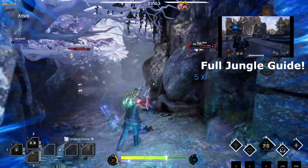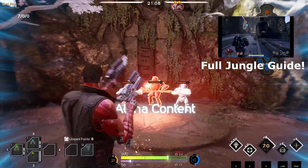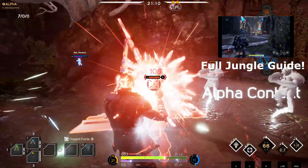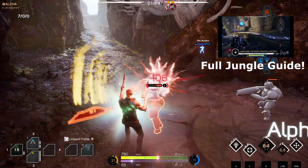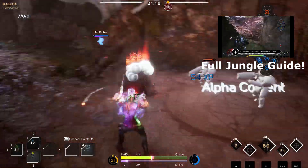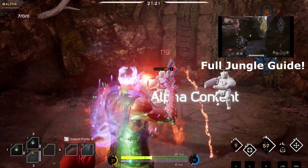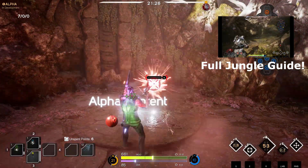In the jungle there are 13 neutral camps and 1 prime orb camp. Of these 13 camps there are 8 white camps, 2 red camps, 2 blue camps and 1 black camp. The red, blue and black camps within Paragon grant an individual buff, while the prime orb is a team-wide buff as previously mentioned. You can check out a more in-depth look at the jungle in a separate video, as this goes beyond the scope of this video.